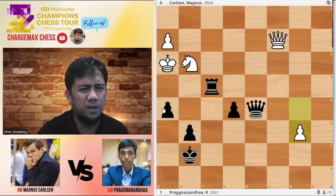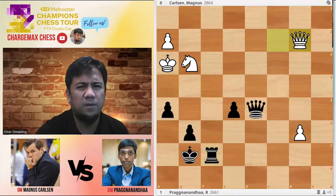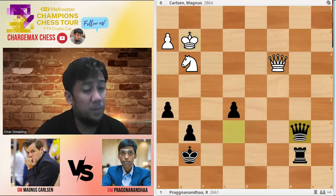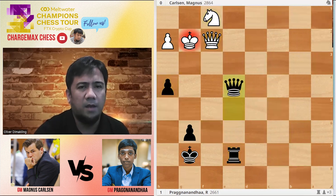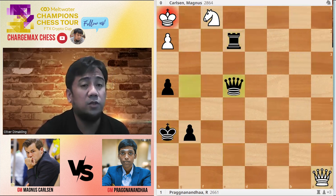H4. Rook-F7. Went on for a few moves — he wants to get rid of the pawn first. The rest is just a matter of technique. Black has too much material. As long as you exchange — Queen-A2, Queen-A4 — check. Finally, Magnus resigned.